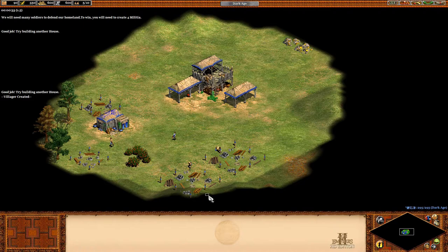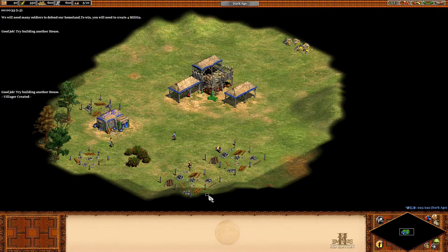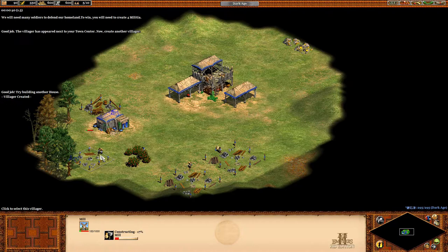Good job! Try building another house. Good job! The villager has appeared next to your town center. Now, create another villager.